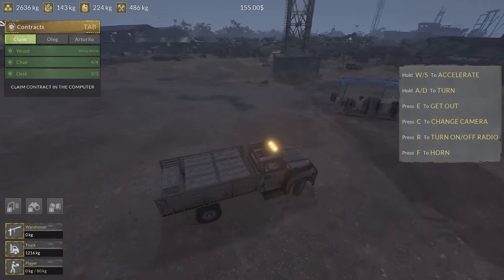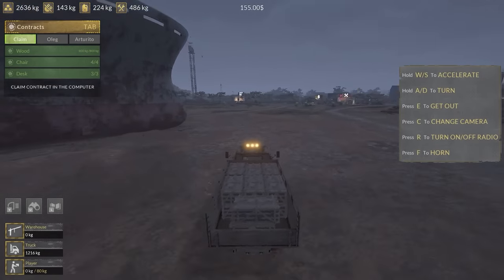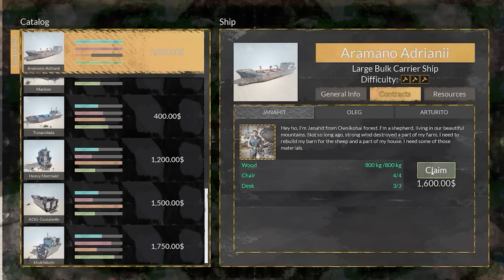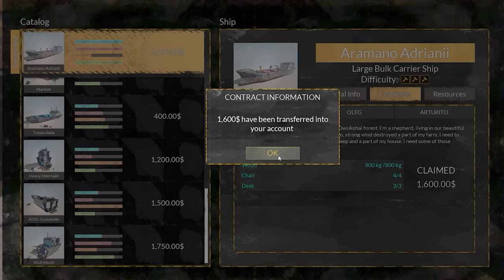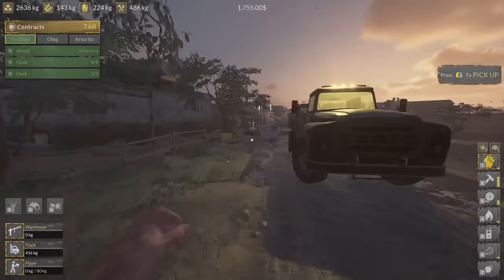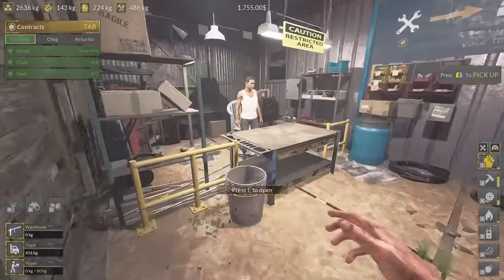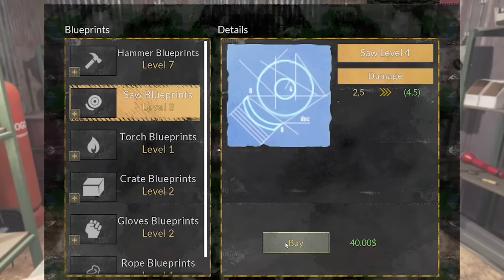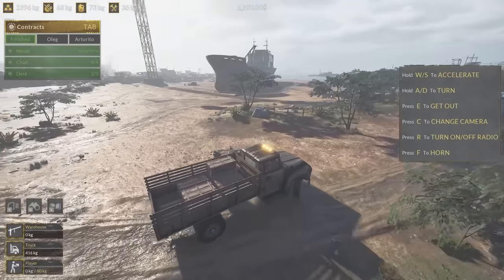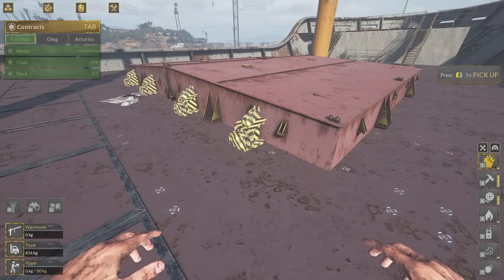Now we head back to our computer back in our house, claim this contract - 1600 quid, lovely jubbly. Then we can purchase some upgrades. Saw blueprints are pretty cheap so let's just upgrade this all the way we can. So we've got some upgraded equipment - let's head back to our ship.